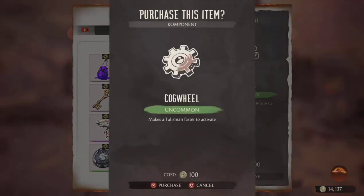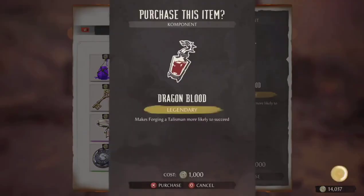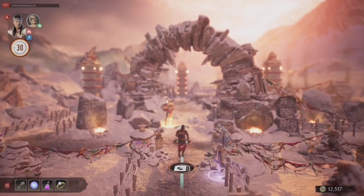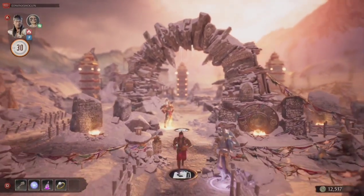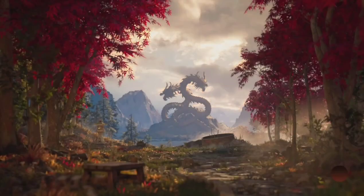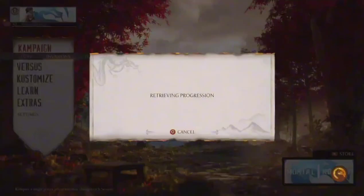So I'm going to buy this, and then I'm going to buy a cogwheel, maybe some dragon's blood, and a focus panel. I'm done with the shop, and now instead of waiting — what if I said we don't have to wait? Alright, so we go to the main menu, then go back to invasions.